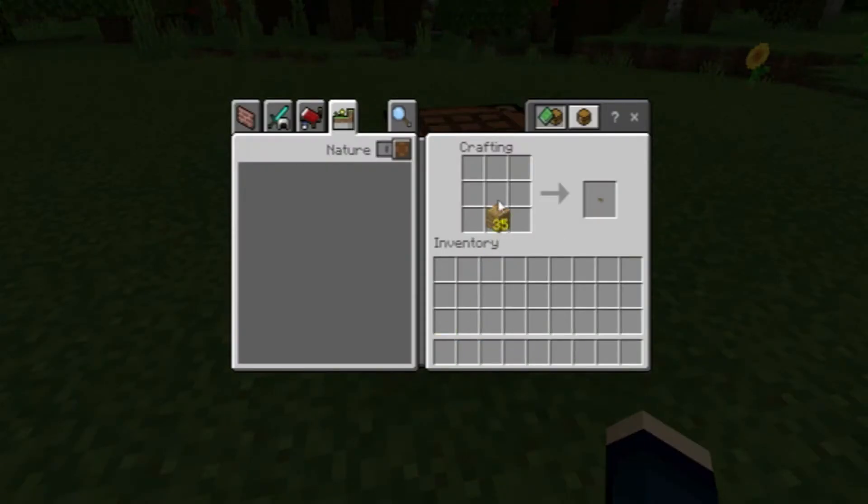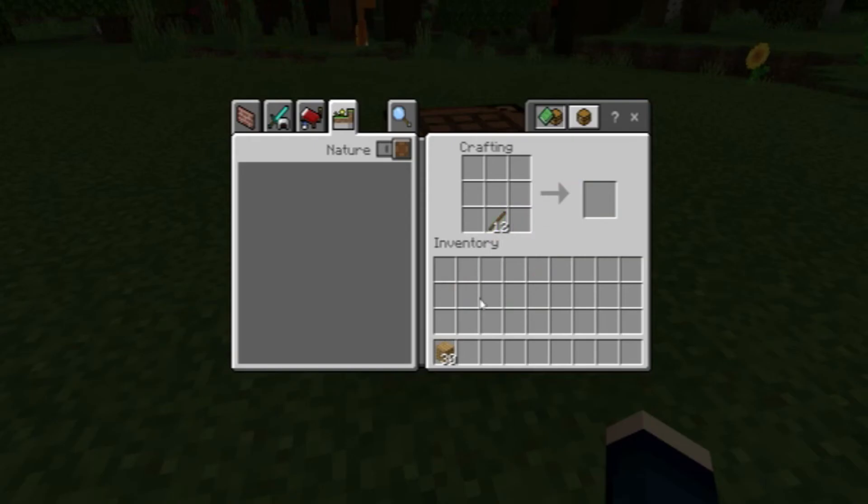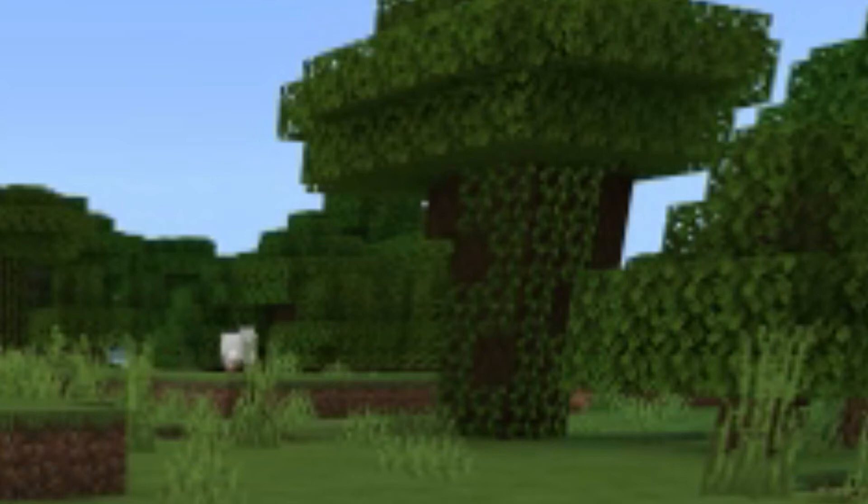Now open your crafting table and place the wooden planks inside like this. We're going to make sticks. Why can't we collect sticks off the ground? I have no idea — not my game. Make as many sticks as you want. If you run out of wood, you can easily go take down another tree. I recommend that tall one over there.